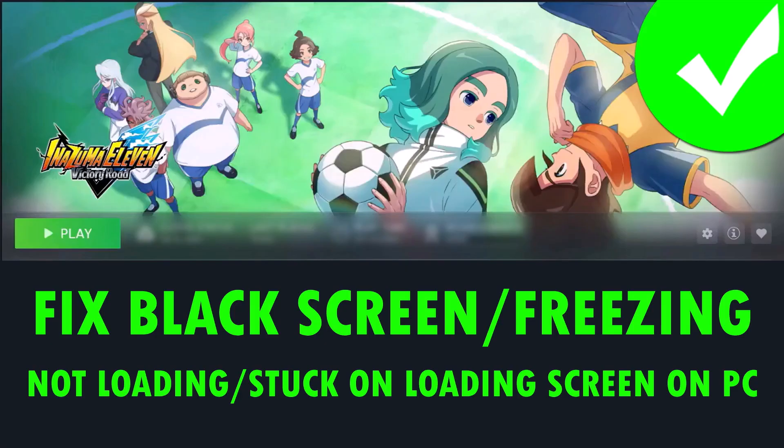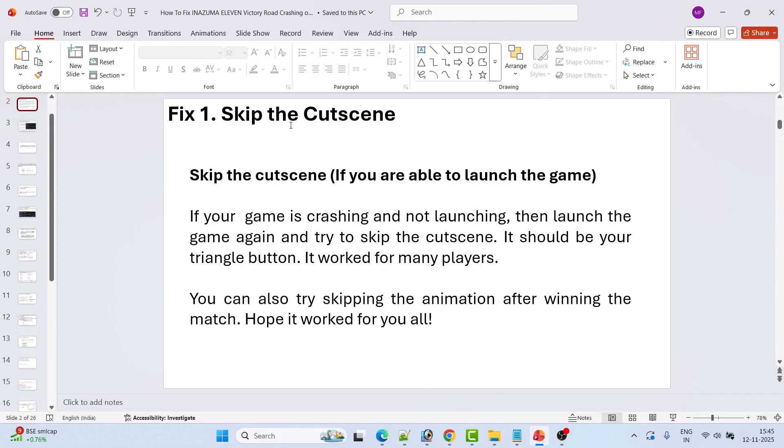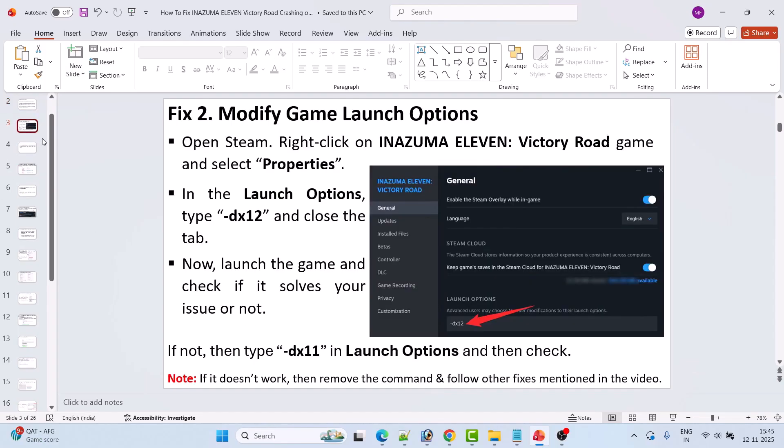Without wasting time, let's jump to the fixes. Fix 1 is to skip the cutscene. If you are able to launch the game, if your game is crashing and not launching, then launch the game again and try to skip the cutscene — it should be your triangle button. It worked for many players. You can also try skipping the animation after winning the match.